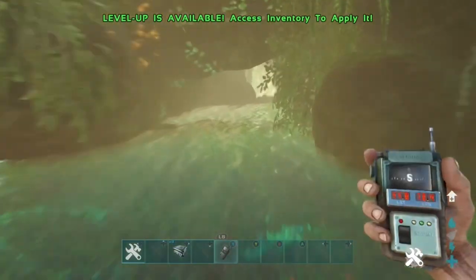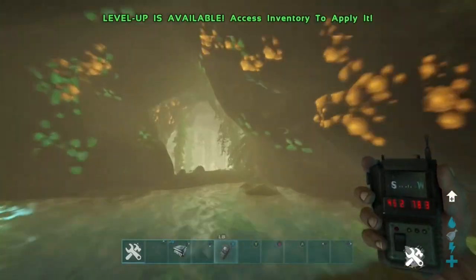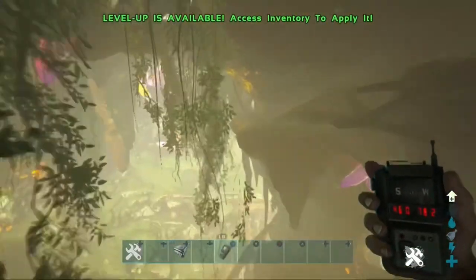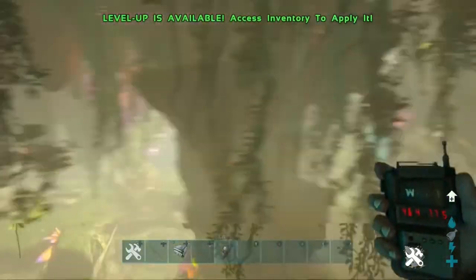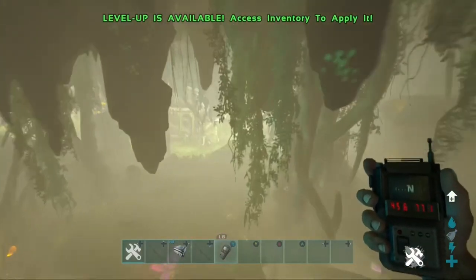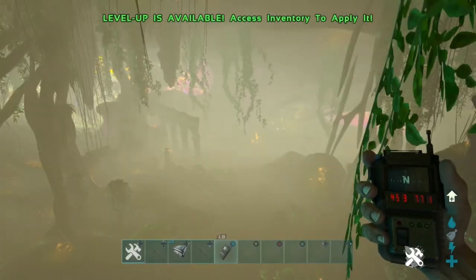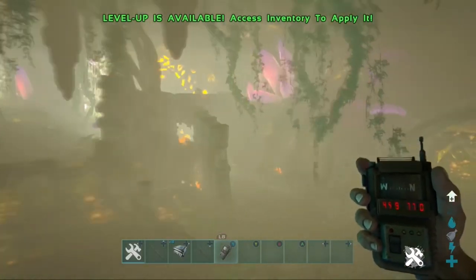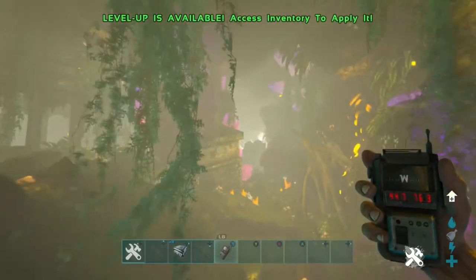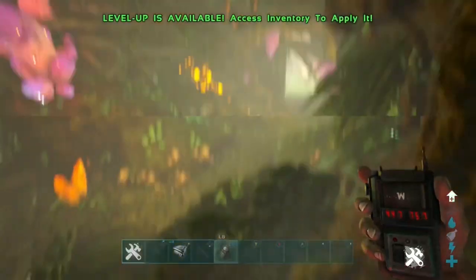What you're going to want to do is follow the route I actually take. Go through this cave as you can see here, and then once you're through, turn right and carry on going right. You'll see a pillar-type thing — go straight from there, turn left a tiny bit, and you should come up to these ruins as you can see in the gameplay.